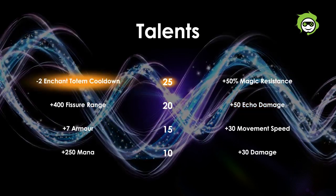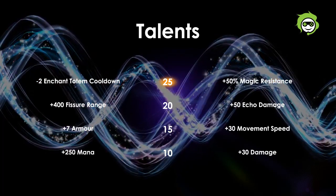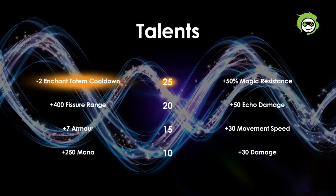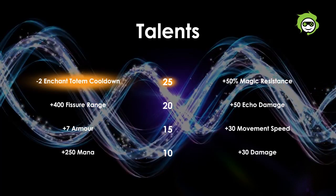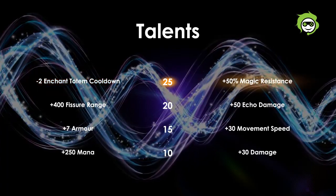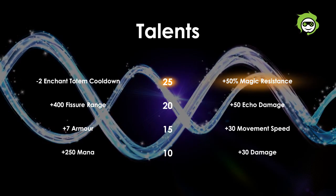For level 25, you have either minus 2 second Totem cooldown or plus 50% magic resistance. The minus 2 second Totem cooldown is good for chain stunning enemies with Aftershock and when combined with Aghanim's Scepter increases Earthshaker's mobility greatly. The plus 50% magic resistance is situationally good against enemies who have high magic damage output.